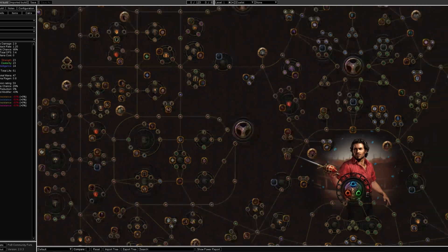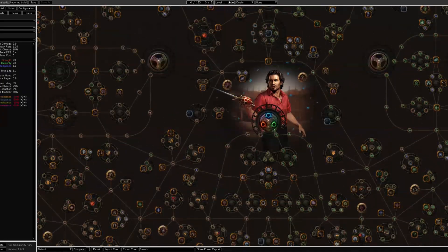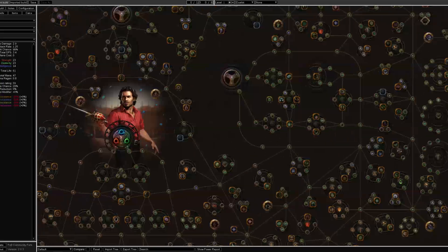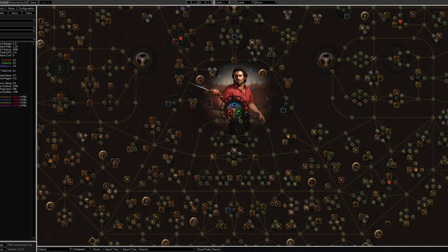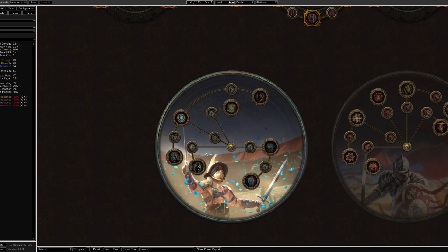The Duelist, which starts at the bottom side of the tree, is the best starting class for any league. It's close to the Marauder side, which contains lots of life, resistances, and generic melee nodes. It's the closest class to Constitution, which gives lots of life. It has powerful impale nodes nearby for scaling high damage in early game without elemental conversion. If you want to be fast, the Ranger side of the tree has lots of movement speed nodes, making the Duelist very versatile.